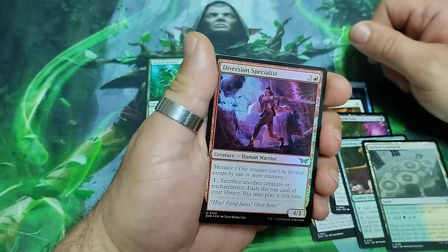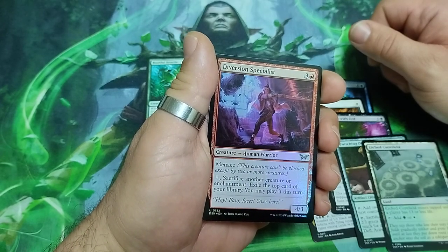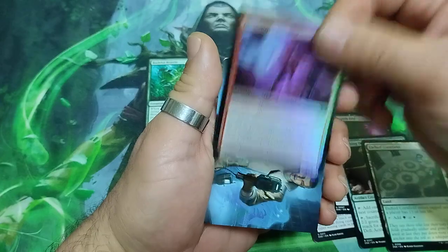And the foil — Diversion Specialist, four drops. It has mana value four. For four and one, sacrifice another creature or enchantment, then exile the top card of your library — you may play it this turn. It is a 4/3.